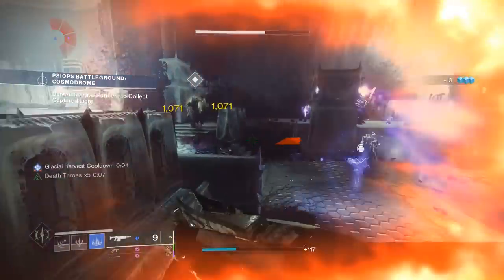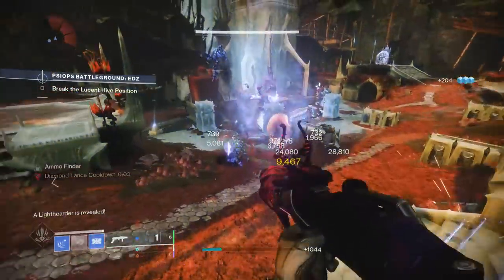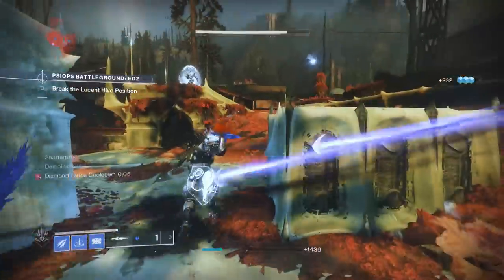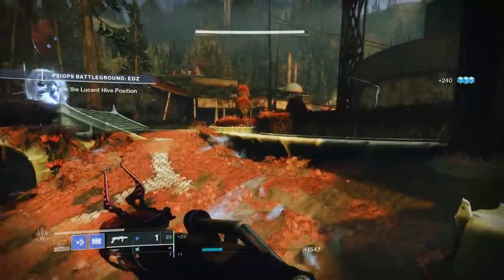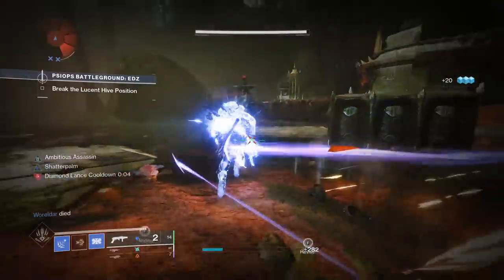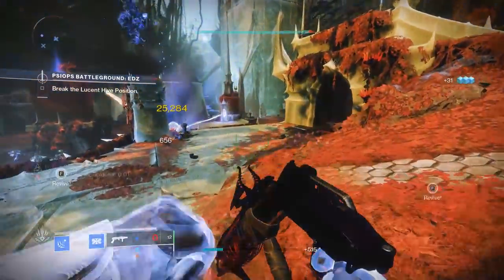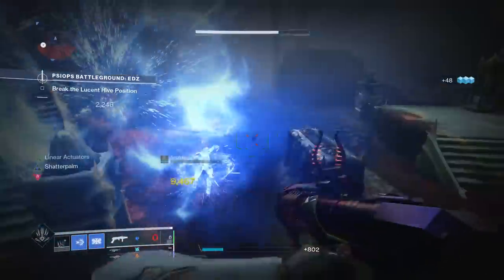Climbing back into S tier, let's talk about Lingering Dread. This Duality grenade launcher hit the community by storm when it released and is crowned as the best Breachload GL in the game hands down. It remains the only special GL that can roll with Chill Clip, giving it crowd control even when using a spike nade setup. For offensive play, Ambitious Assassin and Chill Clip puts in absolute work, or Demo for even more explosions. For defensive play, Auto-loading Chill Clip is an absolute powerhouse that ensures adds will not be a problem. Although wave-frame GLs are more meta now, Lingering Dread is still the best among its peers with unique quirks that can't be replicated — deserving of S tier.